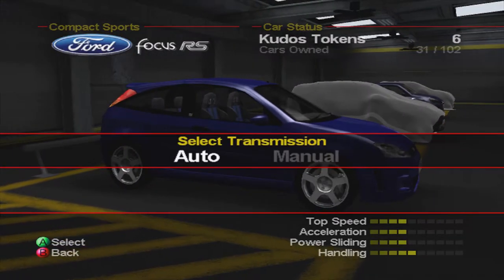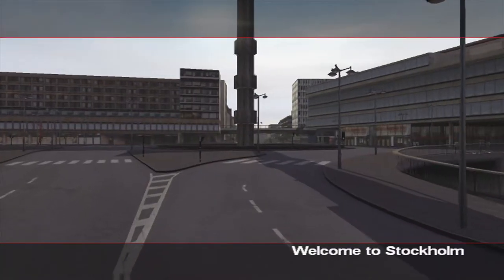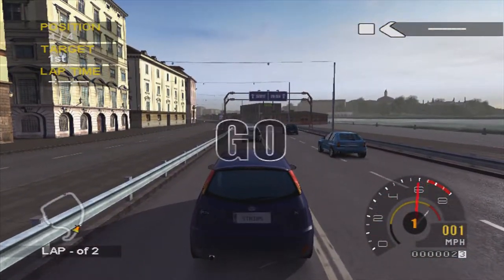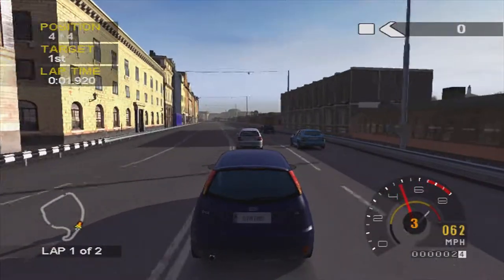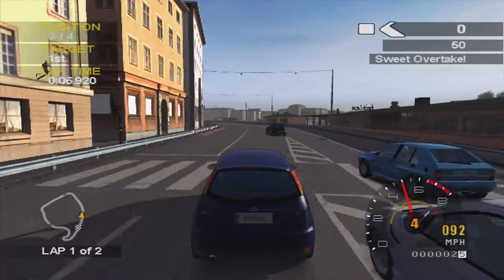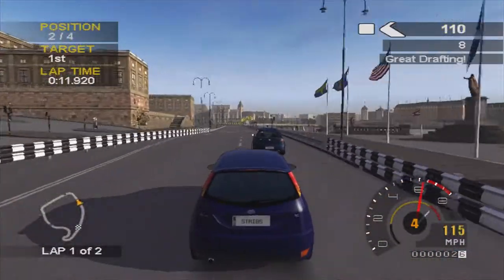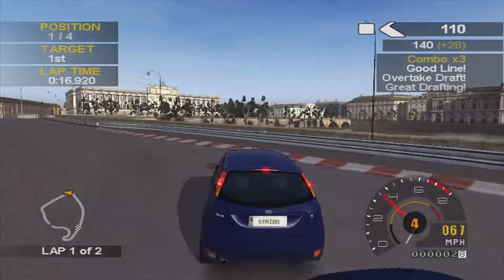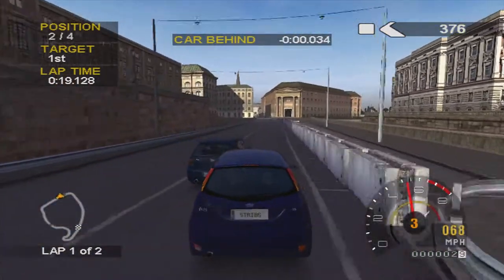For these three races we're going to be using the Focus RS which makes it so much easier because this race in particular starts off on a straight, so you'll see we'll fly past these cars no problem. We've got the Honda Civic and the Lancia in front - we just ease past those. Closing in on the Golf with a bit of drafting. Try and cut inside, take the inside of the corner, but he actually tries to spin us out and we nearly crash the barrier there.